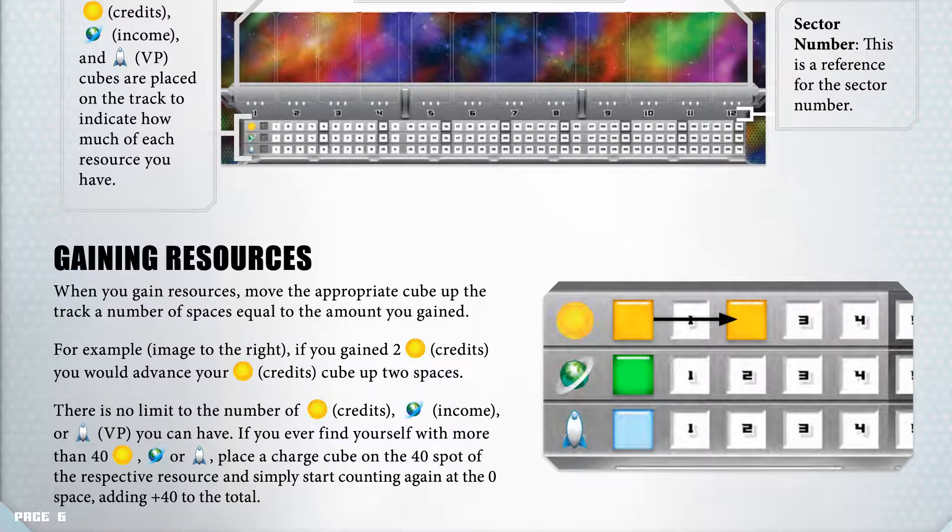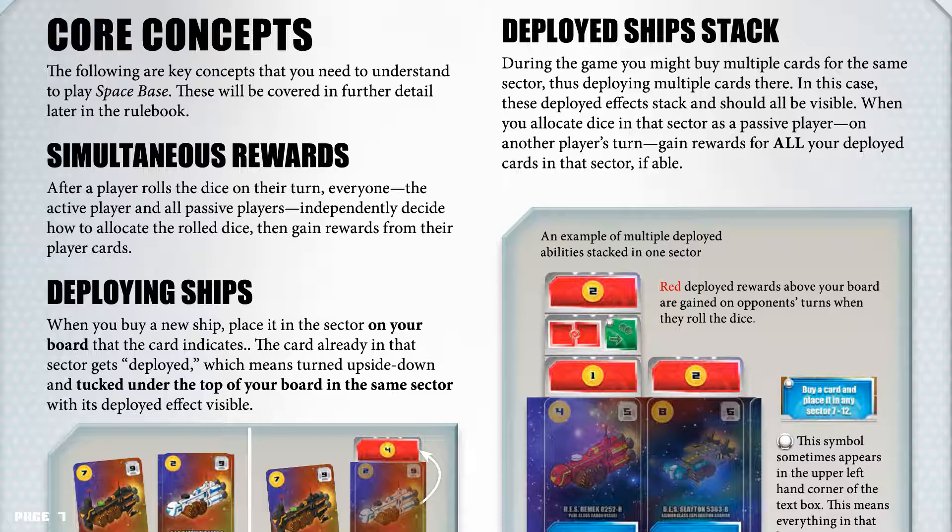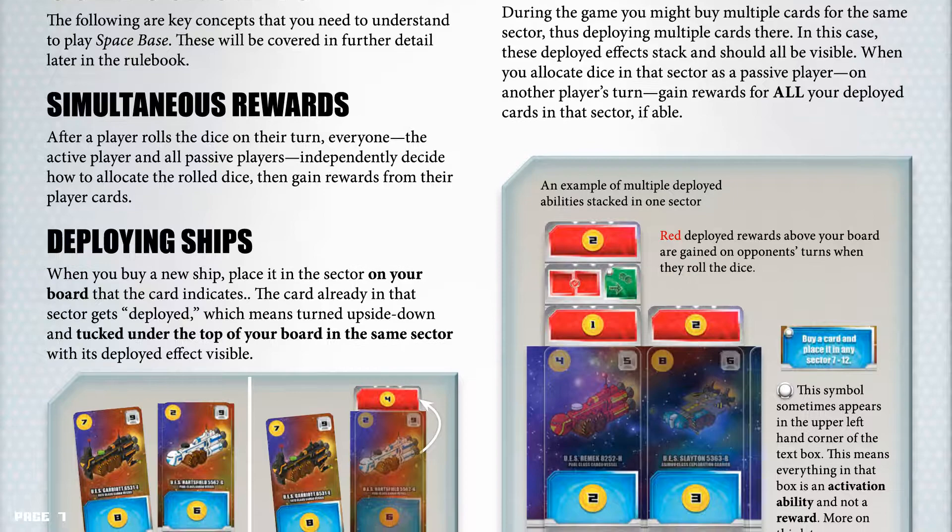Core Concepts. The following are key concepts that you need to understand to play Spacebase; these will be covered in further detail later in the rulebook. Simultaneous rewards: after a player rolls the dice on their turn, everyone — the active player and all passive players — independently decide how to allocate the rolled dice, then gain rewards from their player cards.